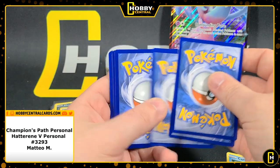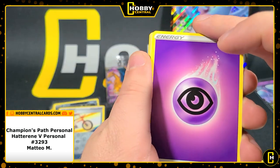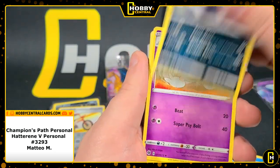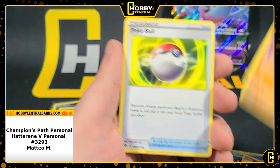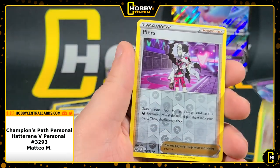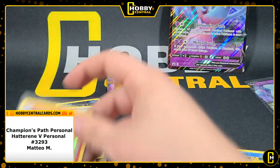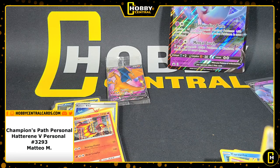All right, last pack — some last-pack hype! Let's get some last-pack luck. Even though we're not live — what am I doing? I'm dropping cards, jeez. All right, four to the front, here we go — last pack, we're gonna get something fire hopefully. Machop, Swablu, Weedle, Perrserker, and a Centiskorch holographic. Unfortunately.